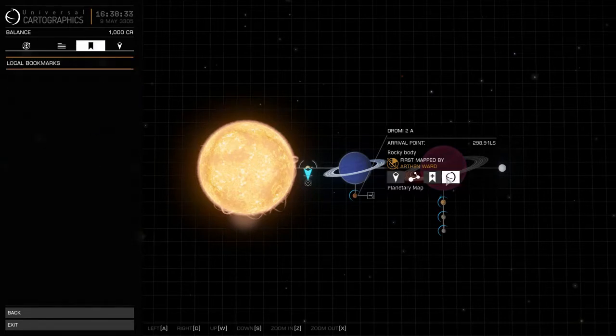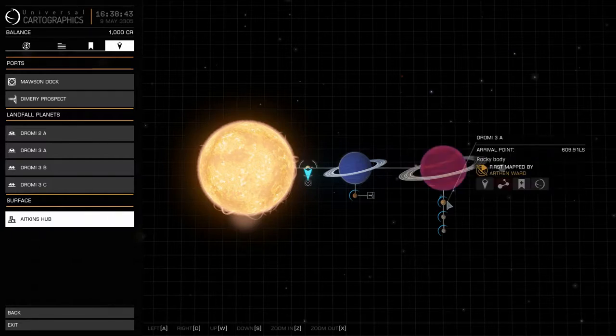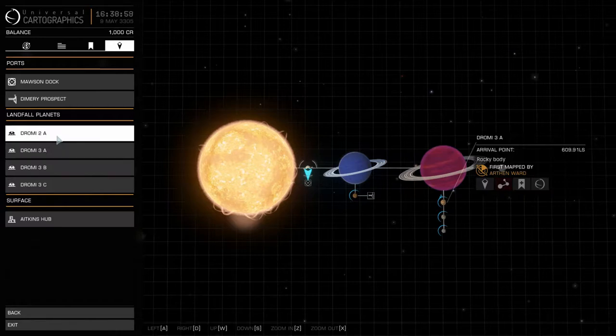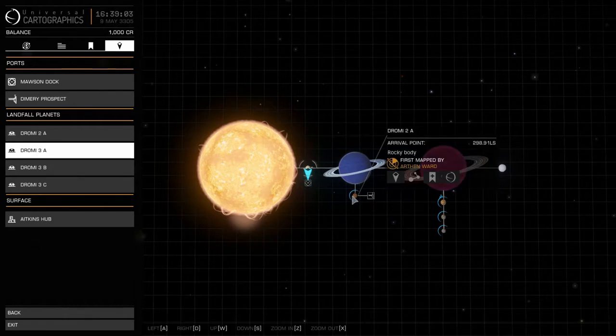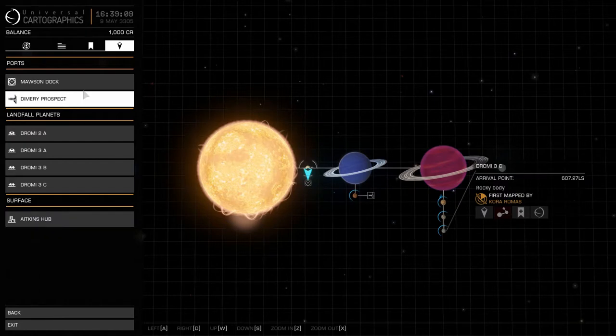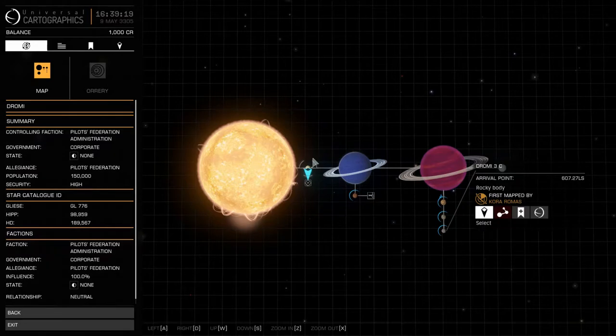This is your bookmark panel — you can bookmark things. This is your points of interest panel, and this gets all the stuff in here like Atkins Hub, which is right down here on this planet. You can tell by the blue partial ring and three little lines — that indicates a surface landing spot that you need Horizons to do. Here are the moons: 3a, 3b, and 3c would be these three moons. And of course Atkins Hub, and then your two space stations — Mawson's Dock, which we're already at, and Murray Prospect. That's a little bit about your system map.